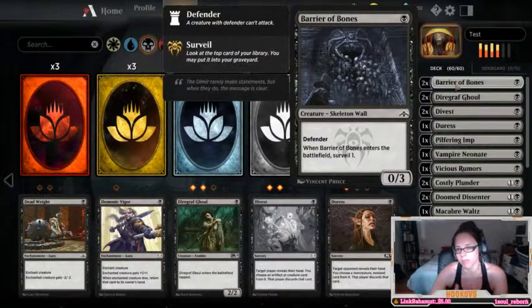I'll go with my cheapest cards here. So this deck that I'm playing, it's mono black, which just means it's one color. I like to play black. I find it fun. It's my favorite color to play.